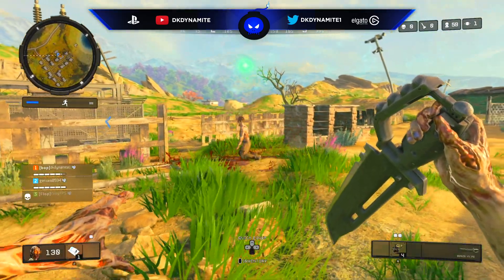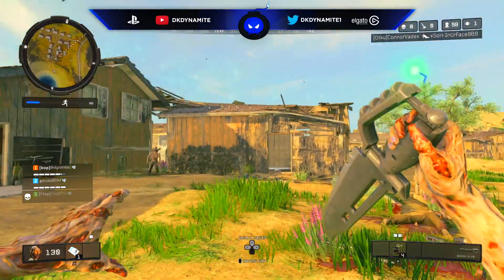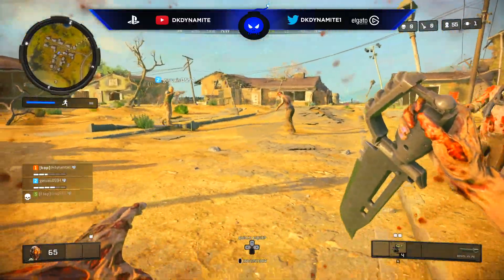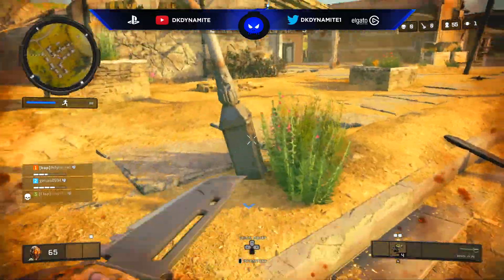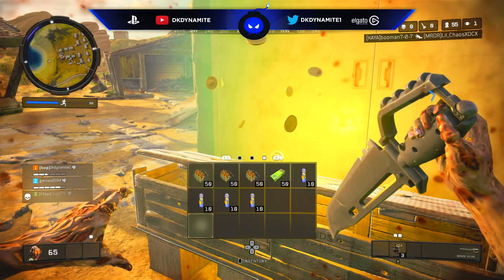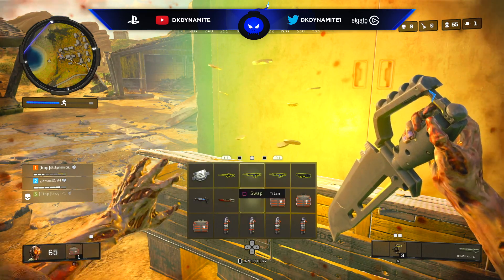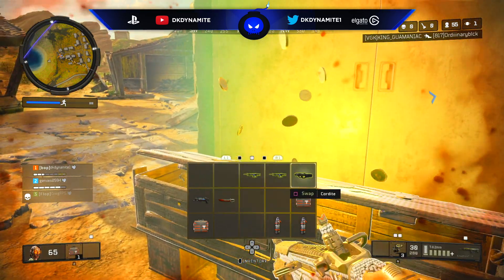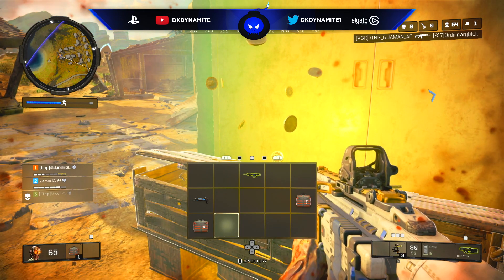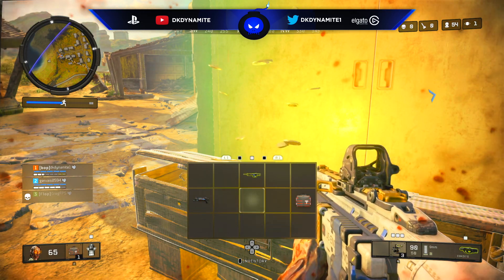It's worth noting that once you successfully complete this rainbow mystery box easter egg, another rainbow will not spawn in that same match — so this is limited to one use per game. However, if you fail the easter egg by killing a yellow-eyed zombie, the box converts to normal but another rainbow will then spawn in that match at a different location.